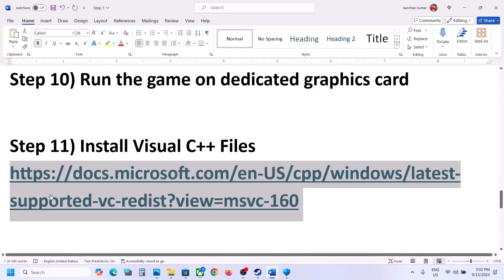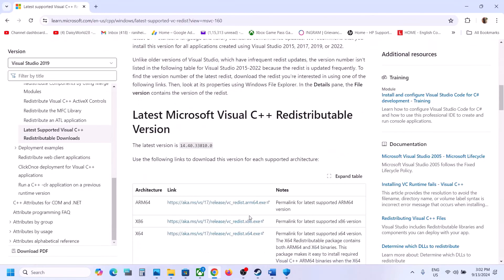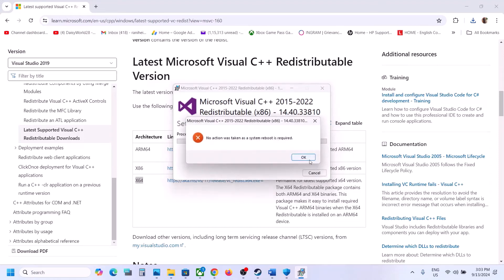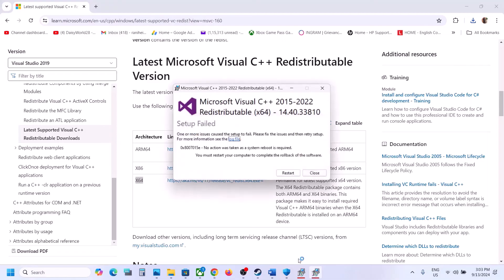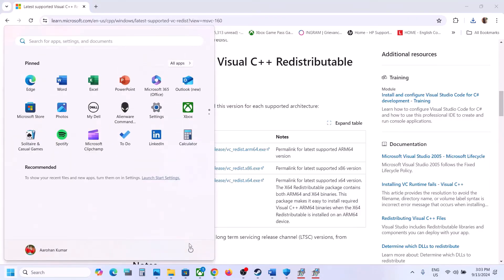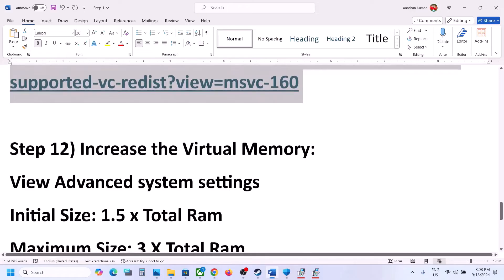The next step is to install the Visual C++ redistributable. Copy the link provided in the video description, open it in a browser — it takes you to the Microsoft website. Download the x86 file and run the EXE. If you see a Repair option, click Repair; if you see Install, click Install. Then download the x64 file and run it as well. Once installed, you will see a restart prompt — restart your computer, and after the system restart launch the game.